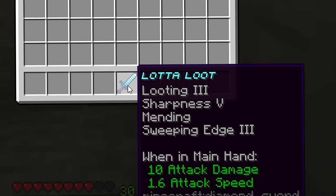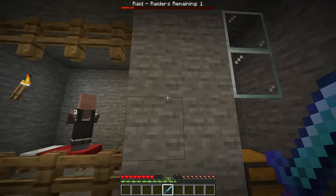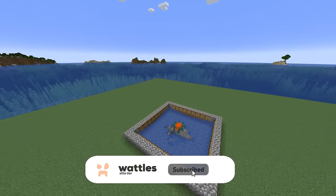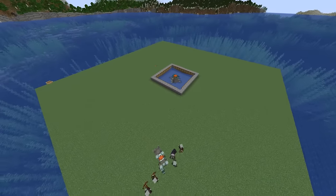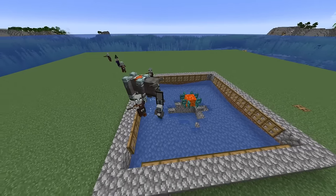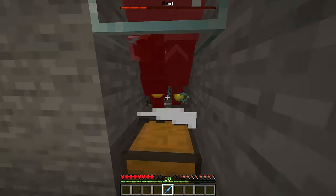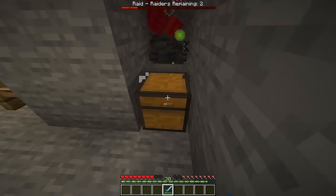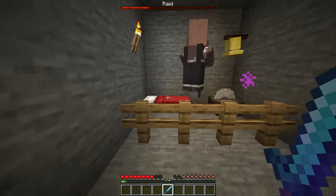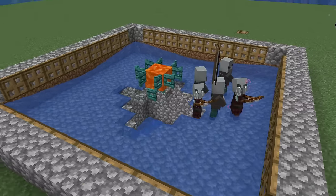To maximize loot, get looting three on your sword, and sweeping edge makes taking them out easier. At the top of the screen you have a raiders remaining bar — as soon as you take out all raiders in one wave, the next one begins. I recommend staying at the bottom the entire time; it'll be 100% safe. Up on the surface, raiders spawn on the platform and immediately move toward the center, walking out of trapdoors and falling in. The lava blade up here will take out ravagers and the saddle will fall down. In the later waves you'll see evokers — take them out as they fall in and don't let evokers linger, as vexes can fly through blocks and kill the villager.